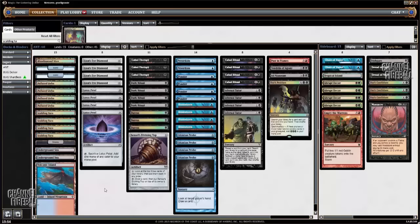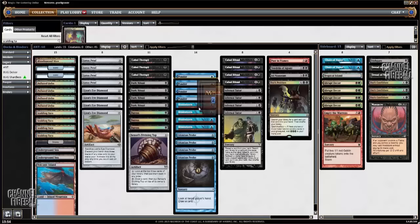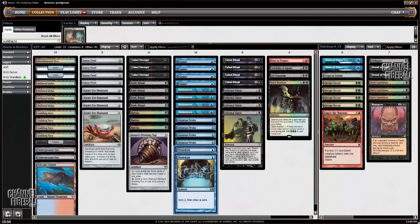The decklist doesn't have that many differences. I want to play 15 lands — many people play 14 but I like the extra one. Four LED, four Lotus Petal, four Dark Ritual, four Cabal Ritual, and all the cantrips — 14 cantrips. I also like to play Sensei's Divining Top as well since it's very useful against discard spells.